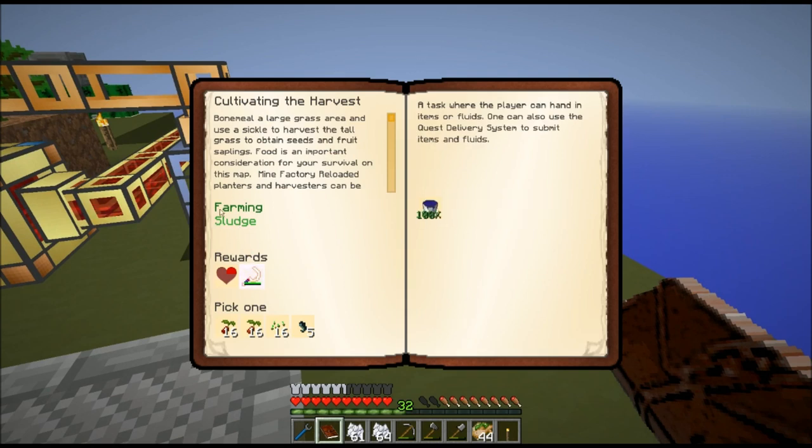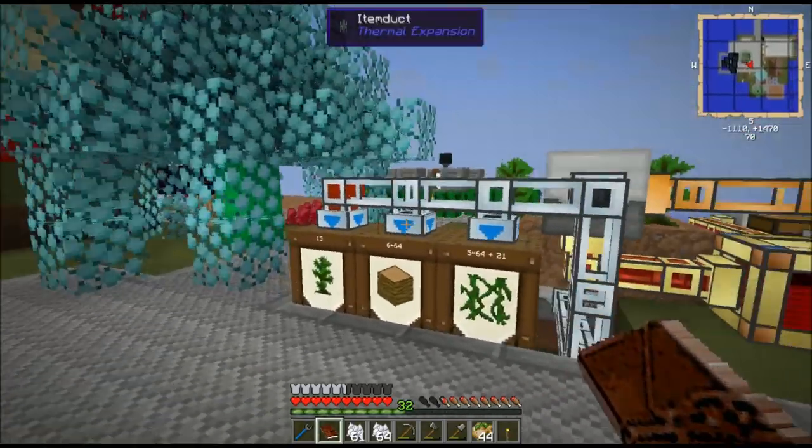Grab a bucket of sludge, go to the quest book, open up Cultivating the Harvest, and there's a manual submit button for the sludge. From the rewards you get the flux infused sickle and a quarter of a heart. You get a choice of ender lily seeds, regular vanilla seeds, tomato seeds, and bean seeds. Ender lily seeds grow ender pearls — we've already got a nice farm for those. I picked tomato seeds because they can be used to help create two of the top-level Hunger Craft foods, the feasts, whereas bean seeds are not used in either feast.